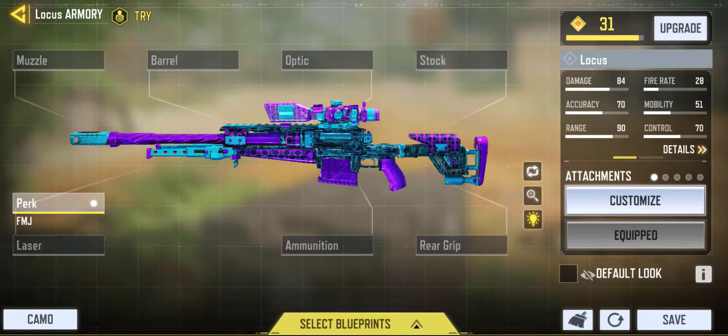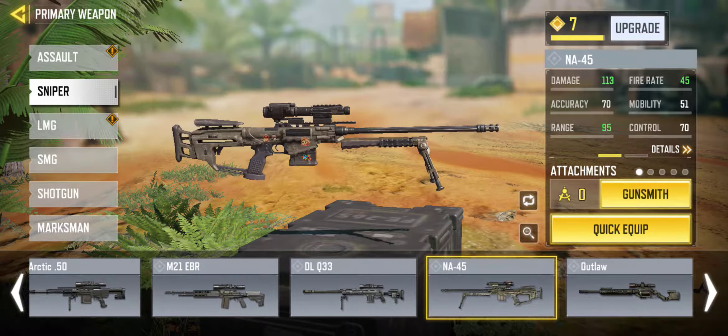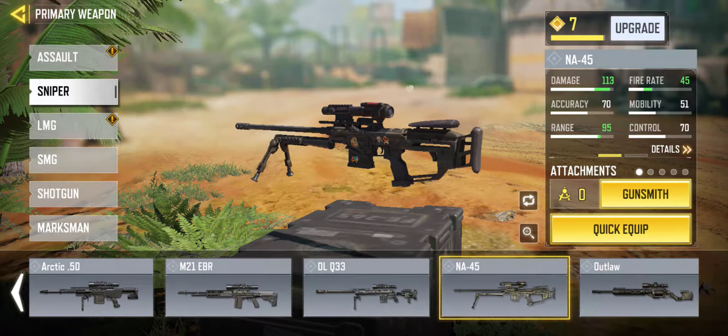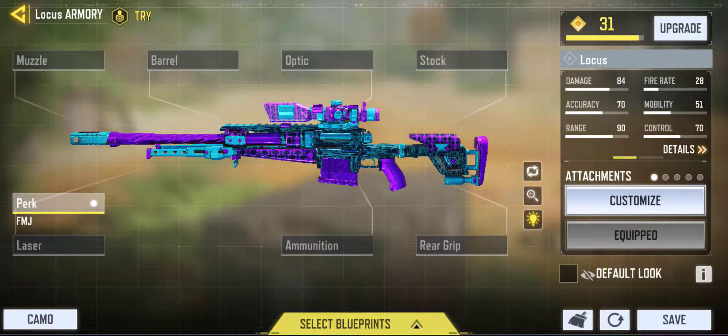As you can see, mobility is a little decreased at 51, but damage is 84, accuracy 70, and range is 90 — one of the best guns. After the NF-45 and Outlaw, I'd say — the NF-45 gives two shots with explosives so damage is increased, but mobility is decreased. The Locus is one of its kind. Even though damage on paper is 84, you are able to kill someone with just one bullet. Check out the Locus montage video for a better perspective on how the Locus performs.